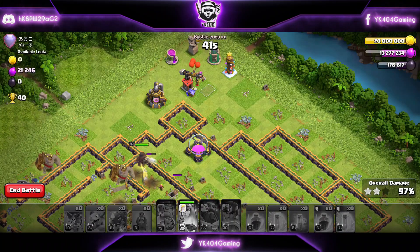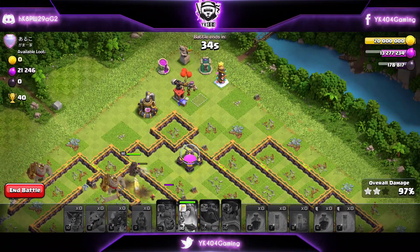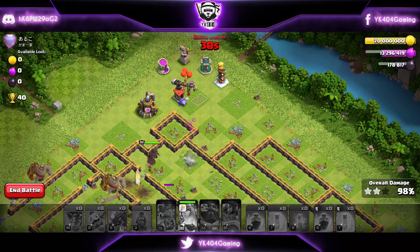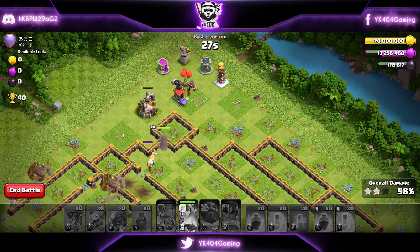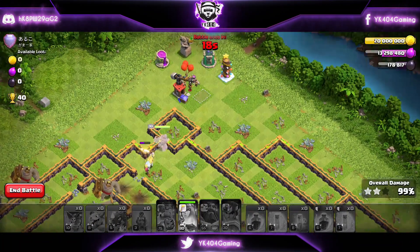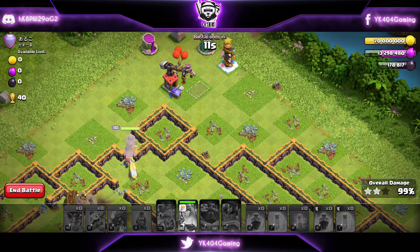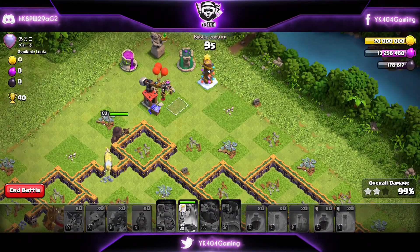Let me tell you why E-drags are really amazing right now in Legends League. Most people are using bases designed to defend against Super Dragons, which require a one-tile gap to counter their chain. But E-drags can actually take advantage of that — if you look at this base, the buildings are one tile apart, stacked up to defend against Super Dragons. That's exactly where E-drags shine. And we're going to get this three-star in about 10 more seconds — bravo!